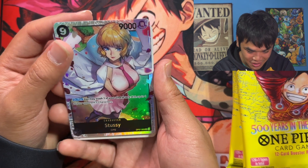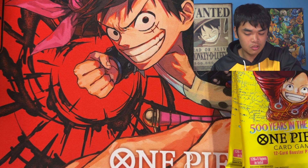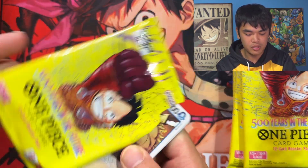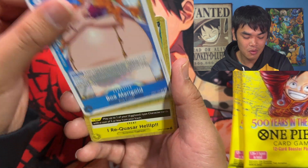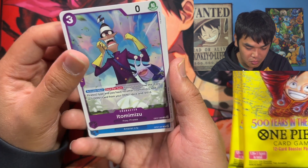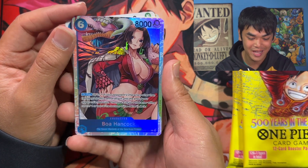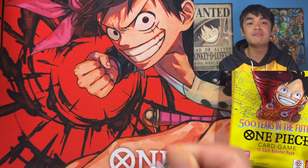It's fun opening One Piece cards — there's so many cool looking artworks. Even if you don't get a big hit, you're just like, hey, it's Stussy, I like Stussy, she's a cool character. We got Edison, Boa and Marigold, Quasar, Help Pirate, York, and Ito — the announcer guy from the Foxy Pirates. He's cool, I like the Foxy arc. And the Boa Hancock SR — very nice, the pirate queen. Lovely lady right there.